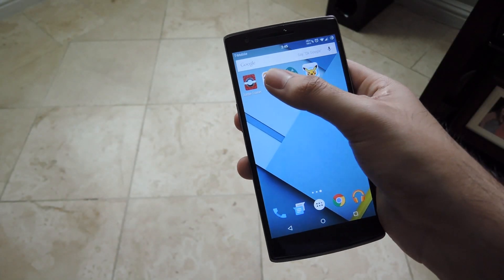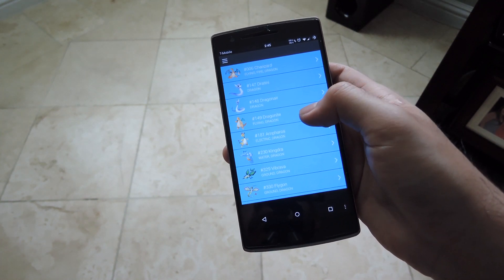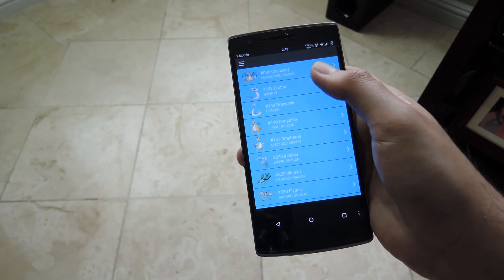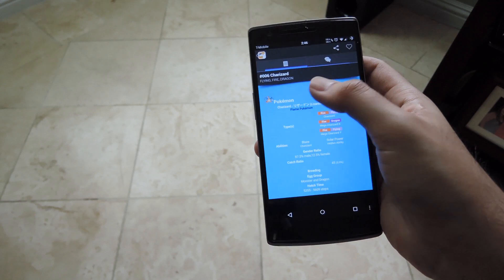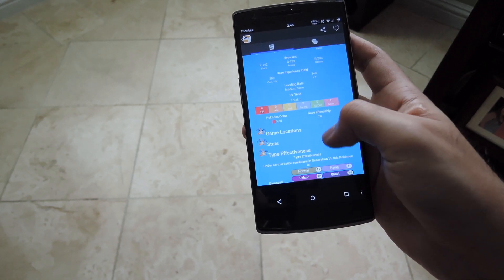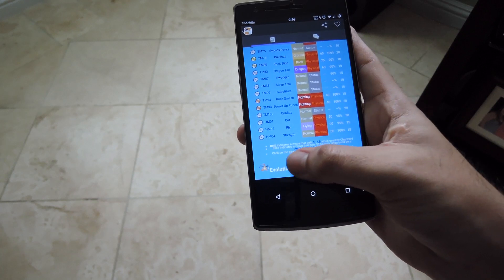Next up we have the Pokemon World Guide, and pretty much this is like a Pokedex on your Android. You're able to look up any kind of Pokemon that you want based off their type or just searching their name, and after you select one you'll be brought to a screen that gives you a breakdown of all the different aspects of that Pokemon — like a general description, game location, stats, type effectiveness, learn set based off of generation so you can use it for different Pokemon versions, and all the way at the bottom you can see the evolution tree as well.